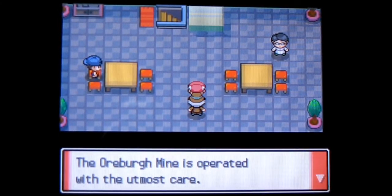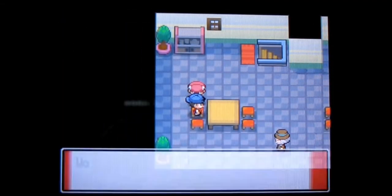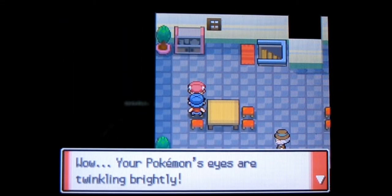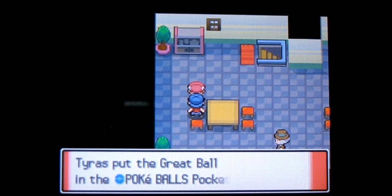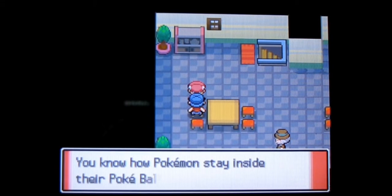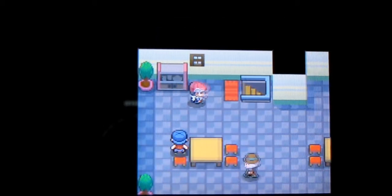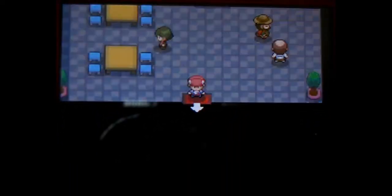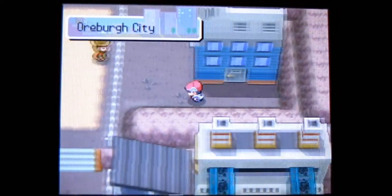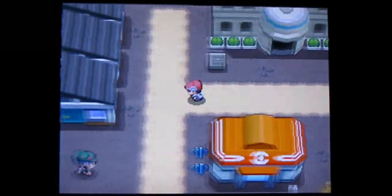I can't remember who gives me the item. It's him - he'll give you a Great Ball. The Great Ball is the second level of Pokeball after the normal ones and the Premier ones. It's more likely to catch a Pokemon when you throw it, which is always good. There are a few other items to collect.